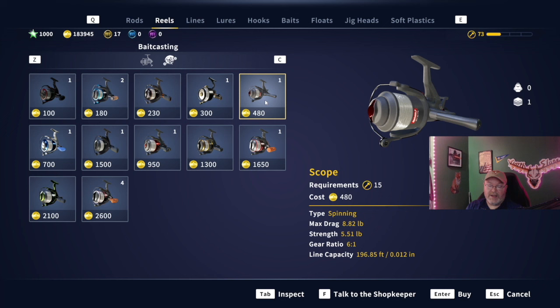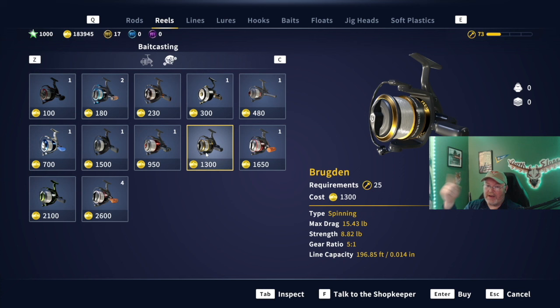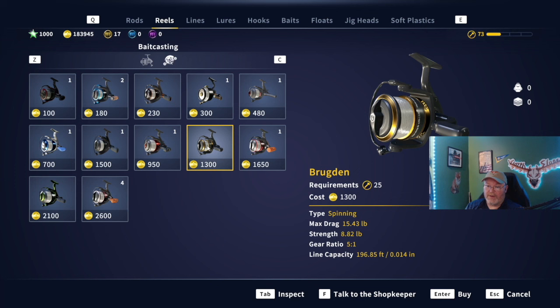The next one up is the Optic, and that will get you two fish - again, we're talking matching perfectly. The Optic is right here, this red reel - it's pretty - it's 13.23 pound Max Drag. That will get you Mirror Carp one and Camizo Barbel Challenge two. So the Optic is good for two of those challenges. And then that takes us to the Bridgden. You could probably leave it back on the Optic and be just fine, but if you want to match it perfectly, the Common Carp one - the Bridgden is the 15.43 pound, which is what the Common Carp calls for.